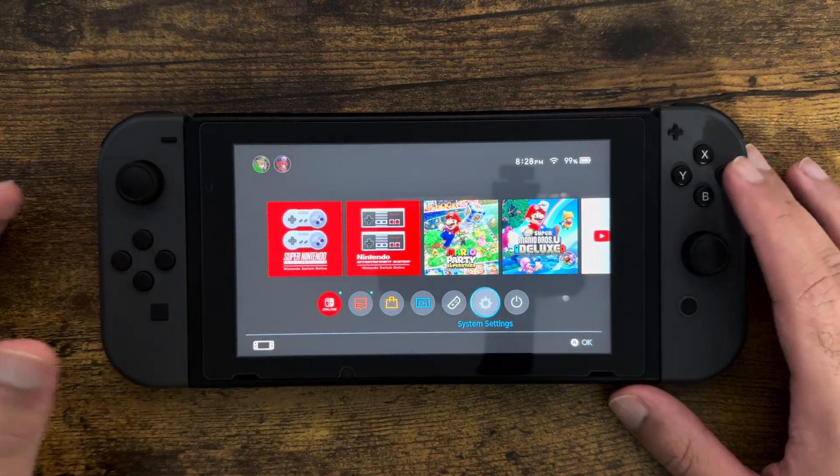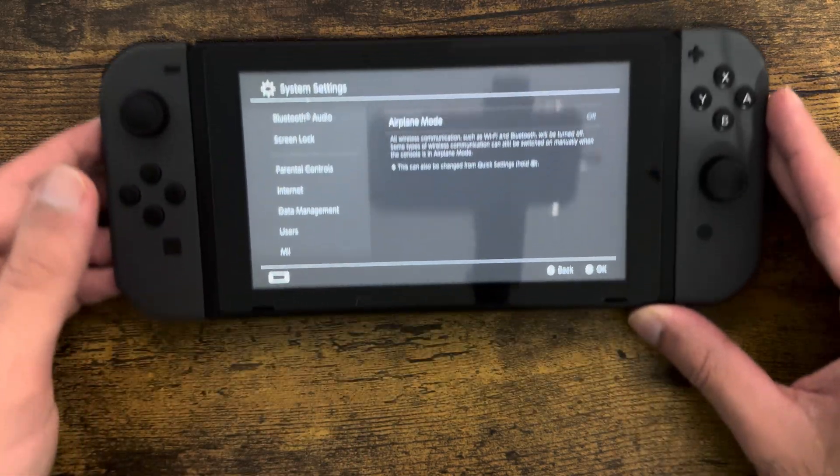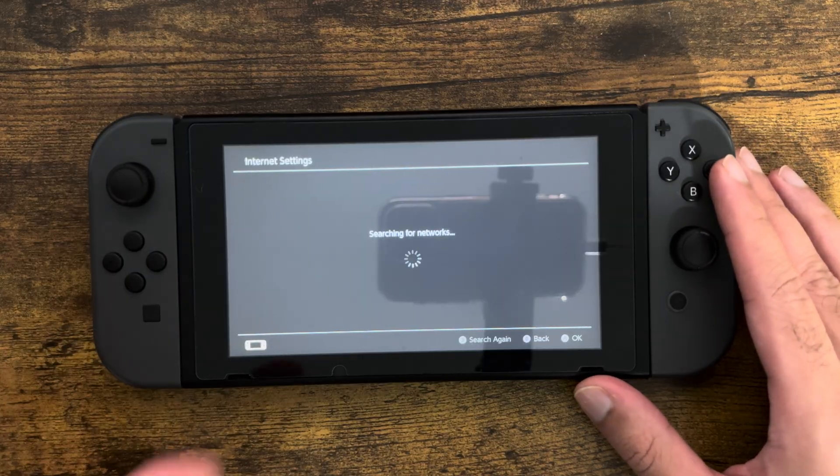The first thing you want to do is go into System Settings and in here we're going to go over into Internet. I'm going to move it because I don't want certain things to show. Once we're in here, you're going to click into the first thing called Internet Settings and you're going to basically come to this screen.